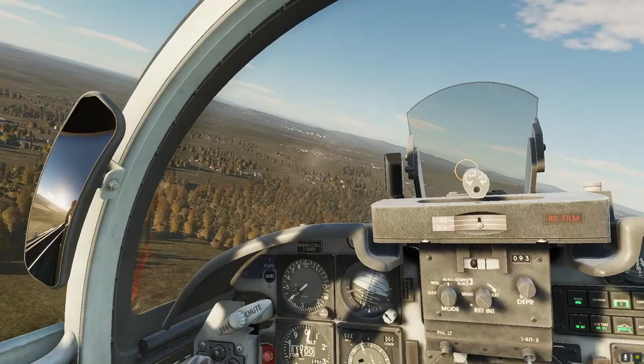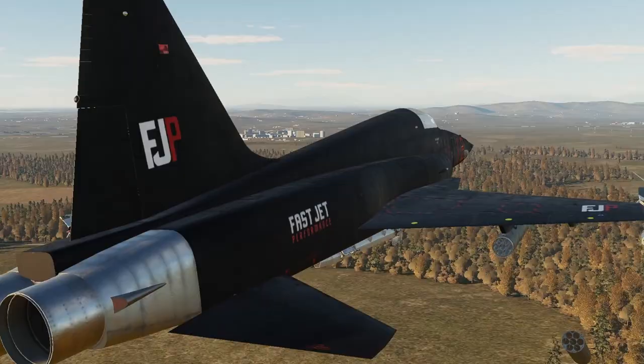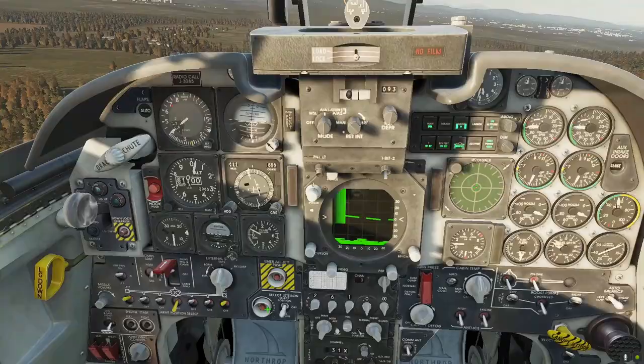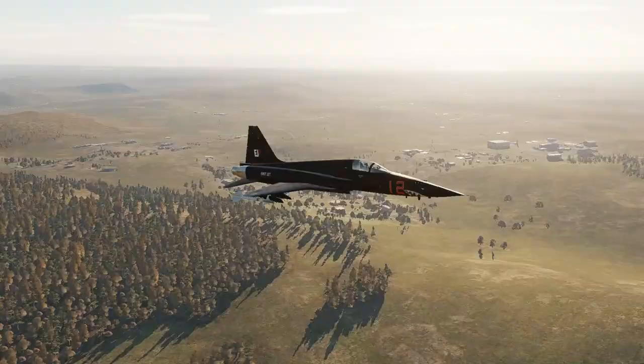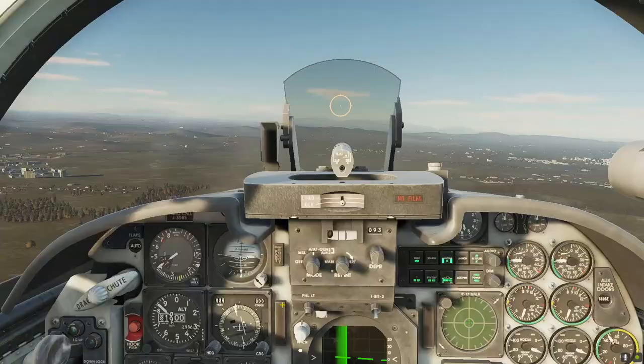I did jettison the rocket pod. Once I've got all the weapons off I punch everything off using the big yellow button — it retains the Sidewinders, retains everything you need for a fight. Over the airfield now. Not going back to Kutaisi — heading back to Senaki, 22 miles south of Senaki at the moment. I'm at 450 now. I'm at 380 so you should come steaming past. I've got you — five miles.